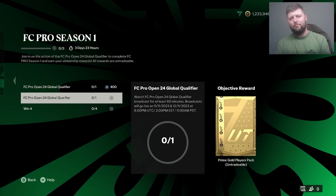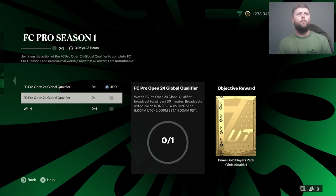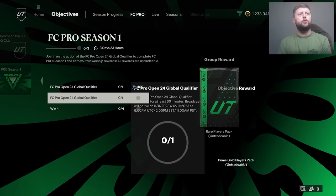The second one is 60 minutes, so pretty much 60 minutes and you've got all of these done. You can just leave the stream on and all that jazz. The final one is win four matches using the Pro Kit in Rivals or Champs. So right now you can get that done by playing four matches to get the kit and then go and win four.